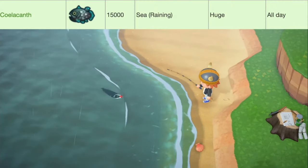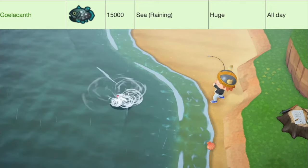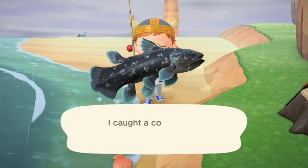Next up we've got another returning fish, it's the Coelacanth, worth 15,000 bells, only available at sea while it's raining. They have a huge shadow size, and they're available all day. And that's the Coelacanth.